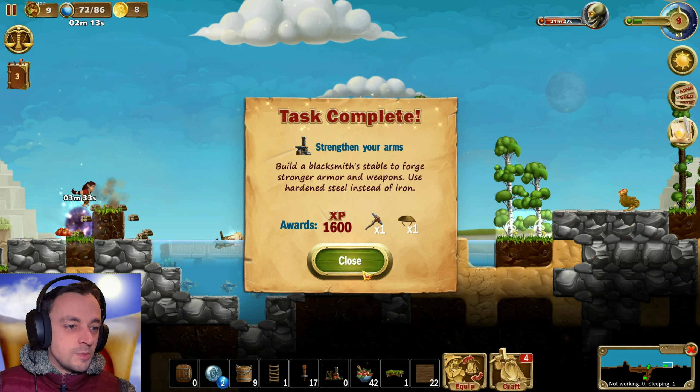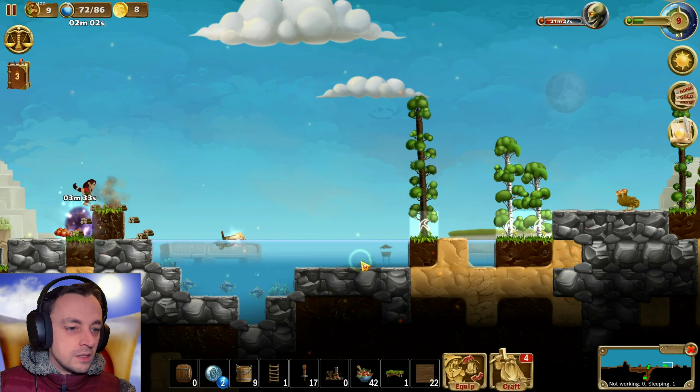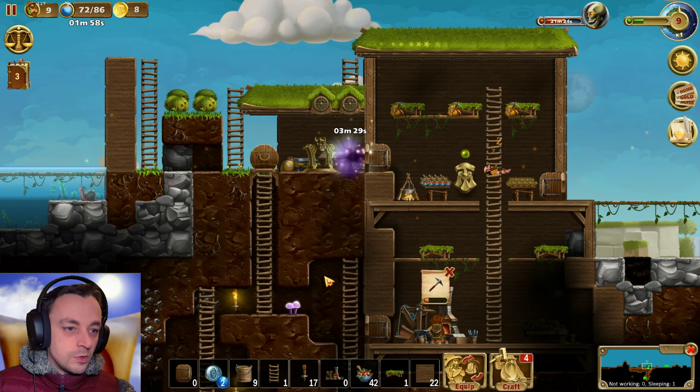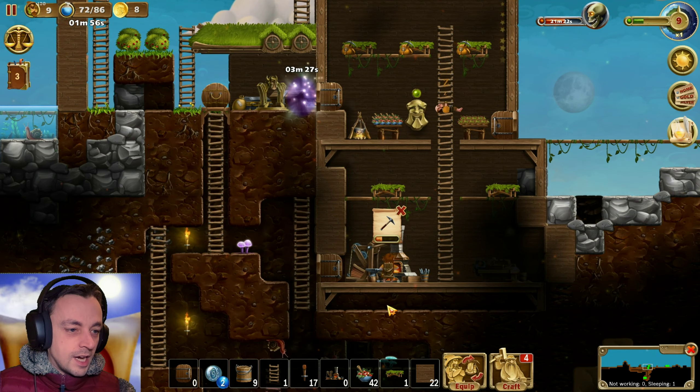Build a blacksmith's stable to forge stronger armour and weapons. Use hardened steel instead of iron. Hang on, we weren't even using iron. I hadn't got as far as iron, and we're already at steel? How did that happen?